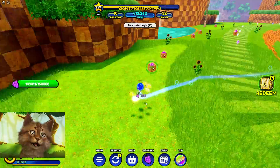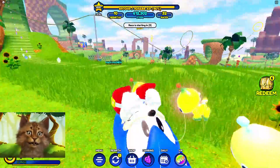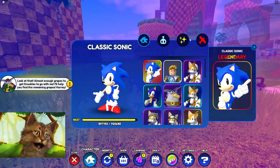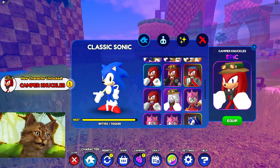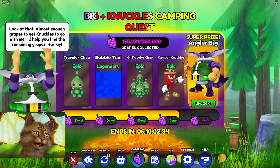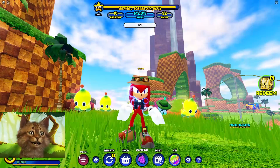I'm finally so close to getting the first skin. I'm literally falling asleep doing this event - it's so long. But we did it! Wait, what's wrong with his face? It's all silver. Here is Camper Knuckles - we did it! Now just a hundred thousand more to get the last skin.